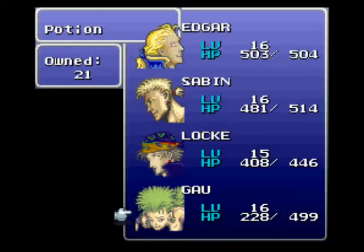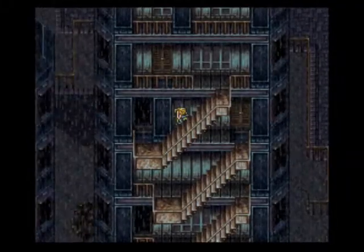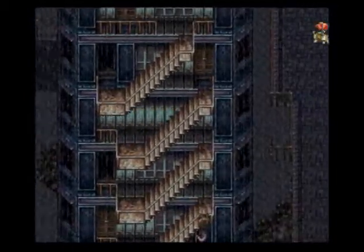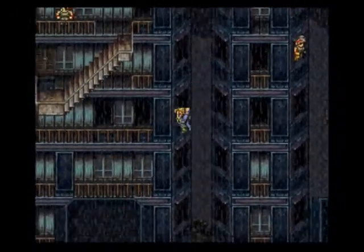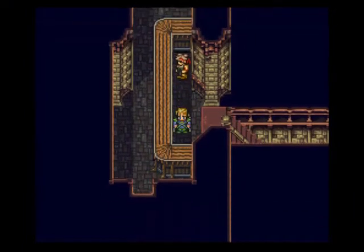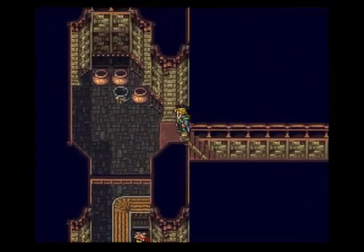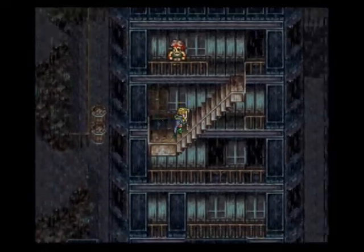Let me just quick heal up here. Should be good. Now there's one more treasure I want to get. I guess I can't go in there. You want to go up here, and you can jump from building to building and go in here, and up here. Talk to this guy — well we already did that. And up here, check these out. And we get a tincture. Let's head out.